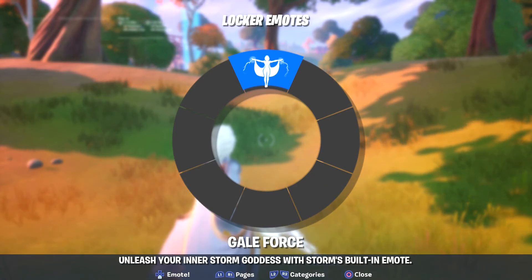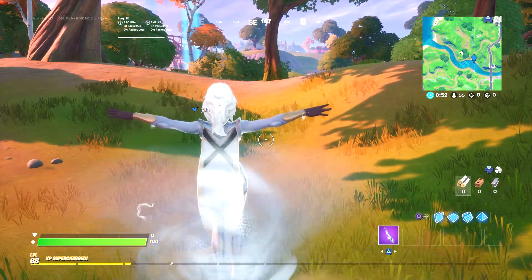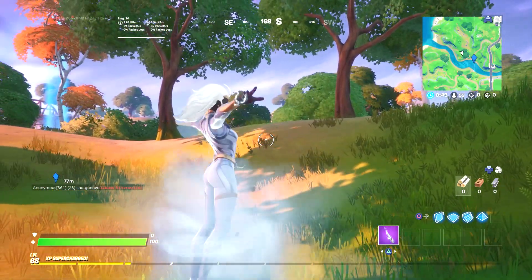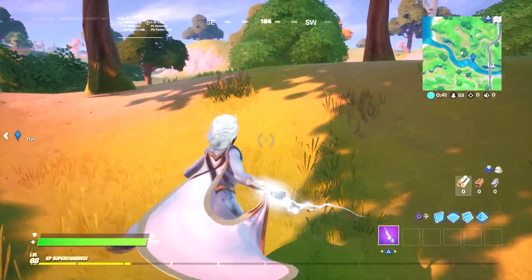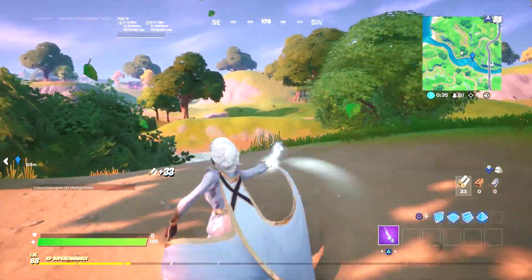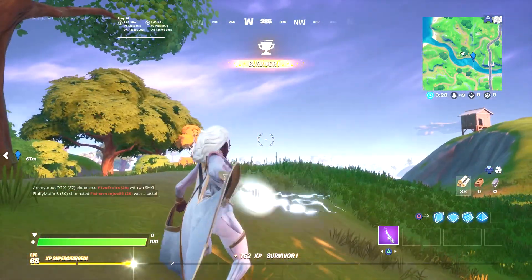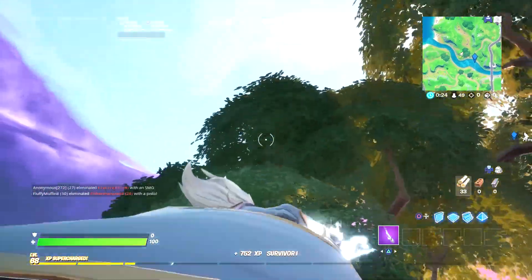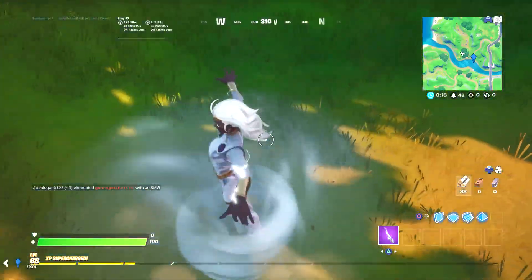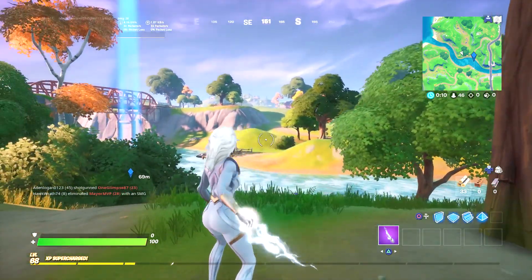Our built-in emote is unlocked! We're going up here so we don't get shot down — I saw people trying to shoot us down. It says 'Unleash your inner Storm goddess' — that's Storm's built-in emote. So we don't have a cape, and then we do have a cape. That's what it does — pretty cool. Let's see how the pickaxe looks. I don't like how it's stuck on her... this is much better.